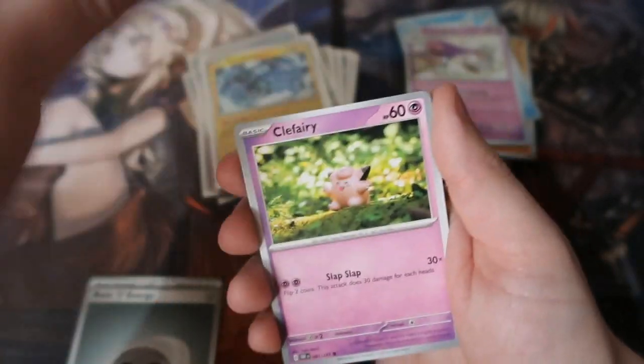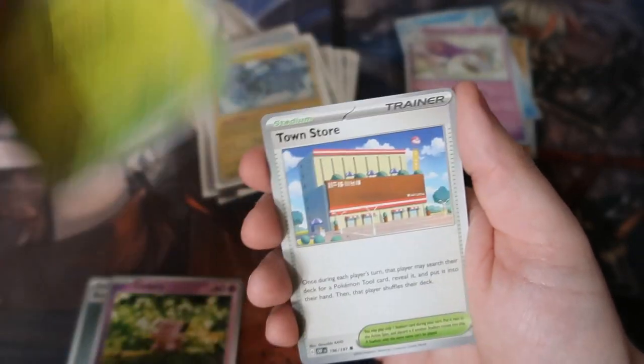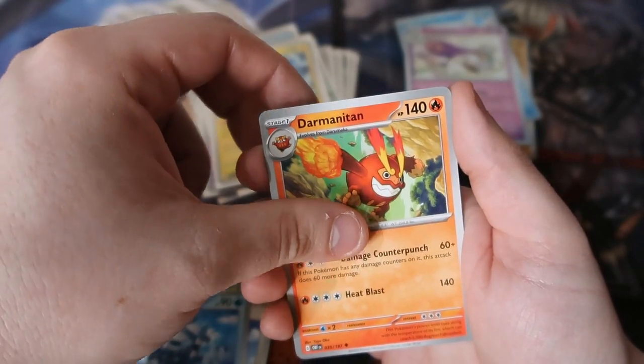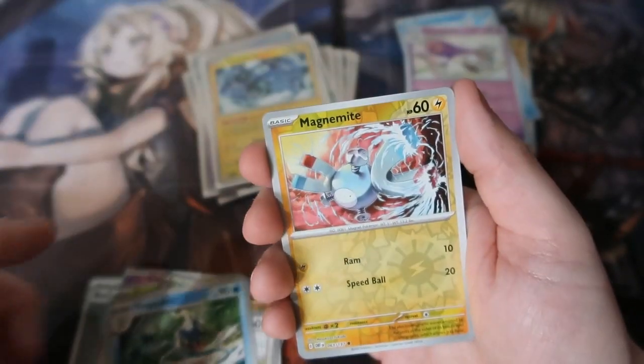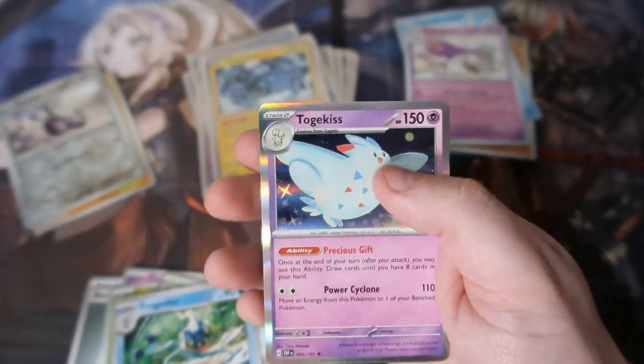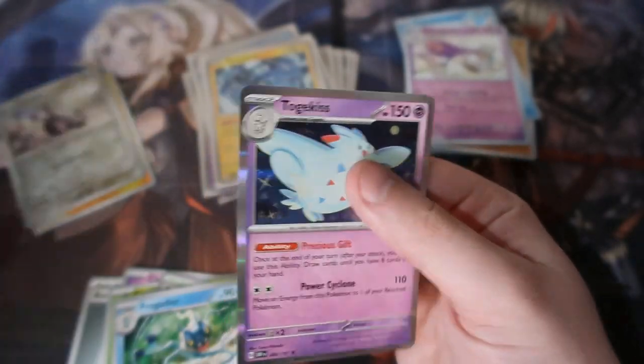Final pack - let's see what we can get. One from the back - Metal energy, Clefairy, Camerupt, Town Store, Darmanitan, Stoutland, Braviary, Magnemite, Vroom, and a Togekiss. Never mind - like I said people, you're paying the money for the promos more than anything, so don't cry over spilt milk.